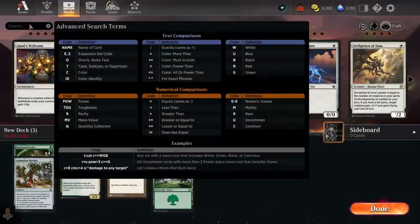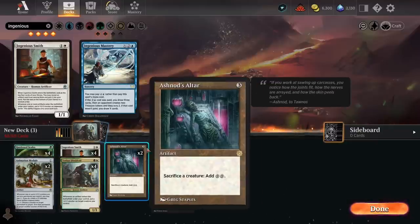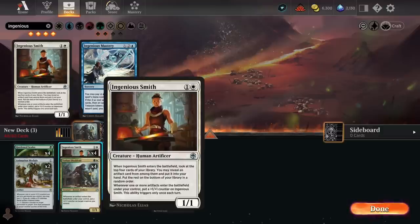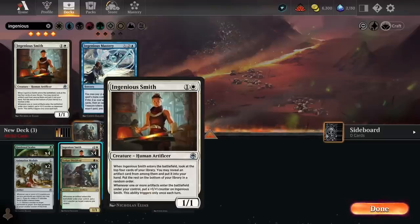One card that helps out is Ingenious Smith. It basically finds all of our combo pieces, and almost all the rest of the deck will be artifacts too, so it's great for digging for whatever you need. It also puts +1/+1 counters on itself naturally, which is good with Hardened Scales. So I think Ingenious Smith is really good in this deck.